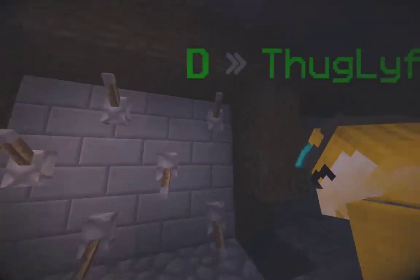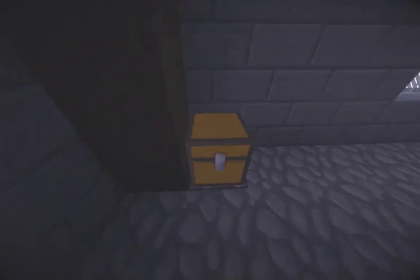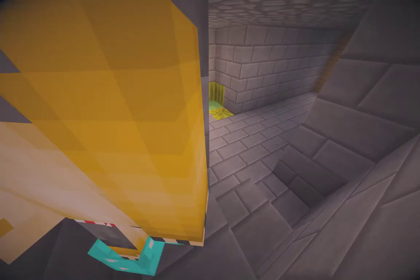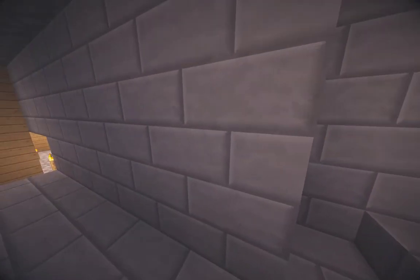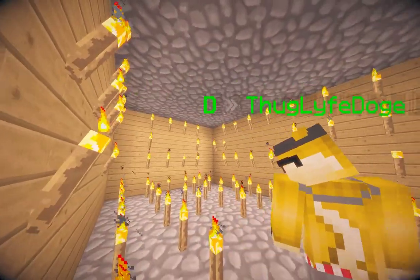Next up in Moob's creations, we have the secret chest. You must stand in the corner, open the chest, fall inside. And now you're inside a new layer.